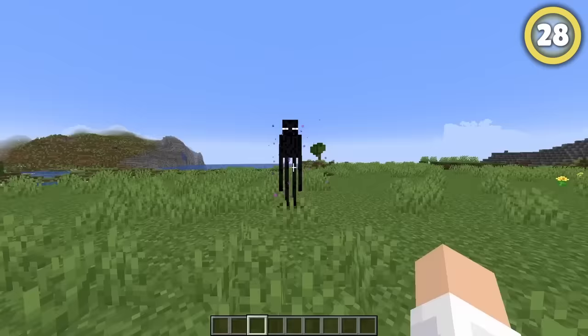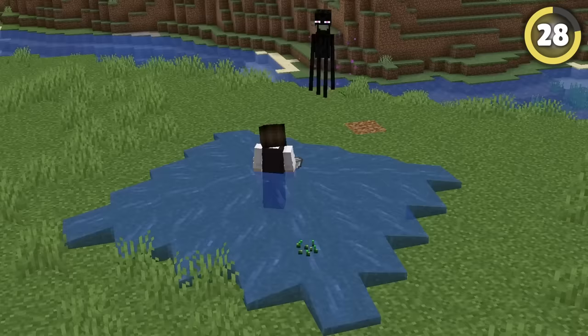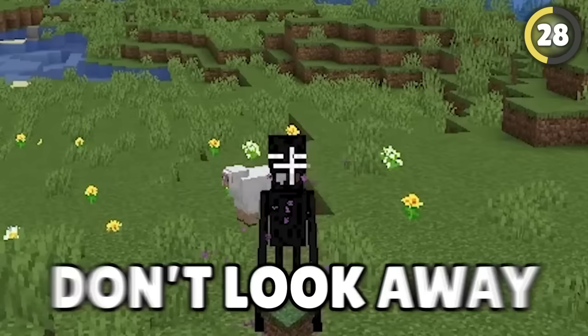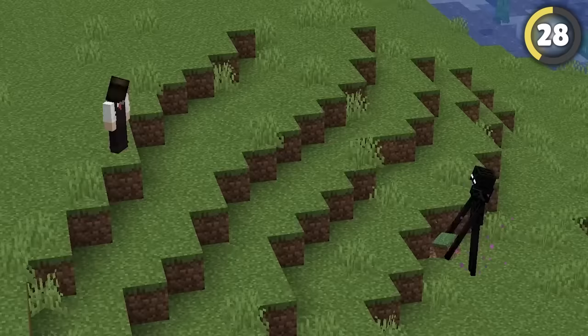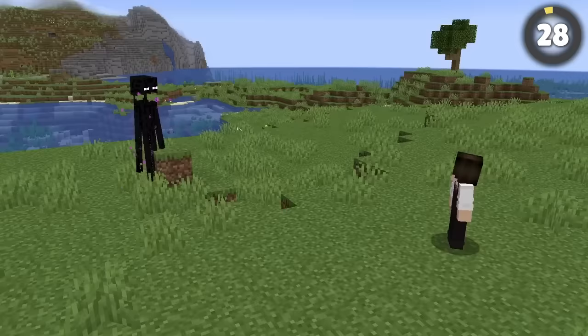Luckily, there is a way to make endermen completely powerless. You can place water at your feet, but here's even better: if you accidentally trigger an enderman by looking into its eyes, don't look away. For some reason, endermen won't move at all as long as you hold eye contact.